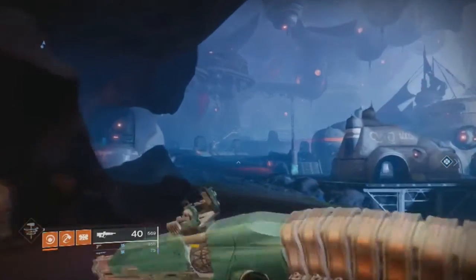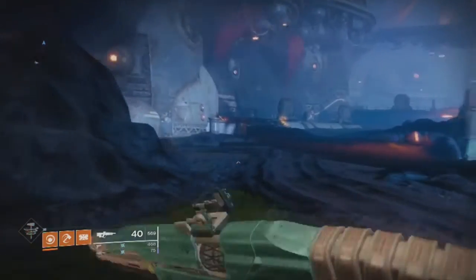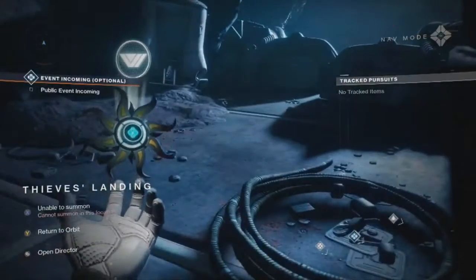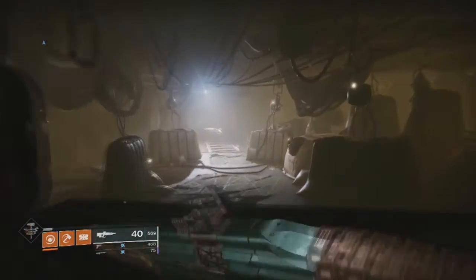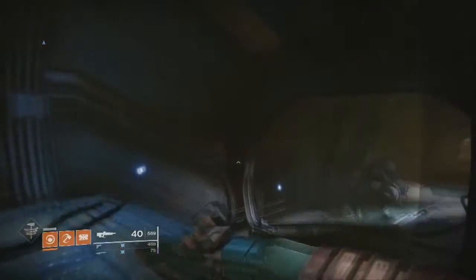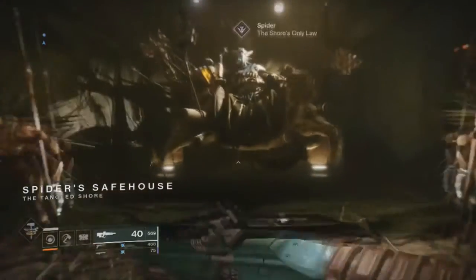Alright, we've now arrived in Thieves Landing. Let's go talk to Spider. This is not a very far trek and I don't know why I haven't just used the sparrow — well, I can't summon it here, too close to this area. For whatever reason I can't spawn it in. And for whatever reason this takes so freaking long to get to him. Alright, here he is — Spider, you need to shorten up your hallway.